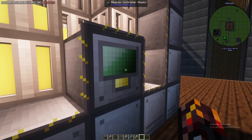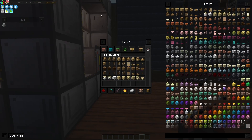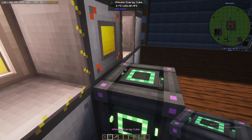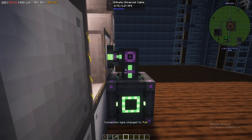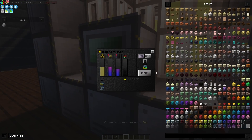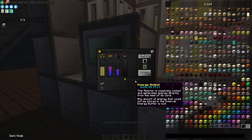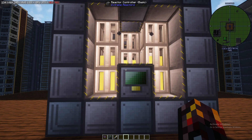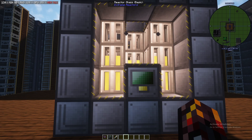Currently it's generating around 5 kilo FE per tick. I'll quickly grab an ultimate energy cube from Mekanism and a universal cable so that we can demonstrate output — so it doesn't fill itself up with energy. Currently we're sitting around 6.26 kilo FE per tick. You can also increase this by using reactor moderators — a block placed inside the reactor that gives it special properties. There are too many to list here so I will link a Reddit post describing all of them in the description below.